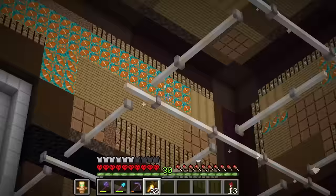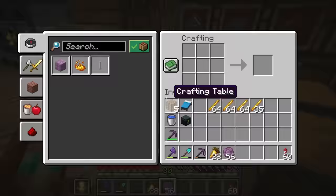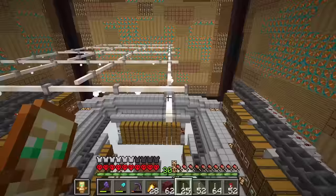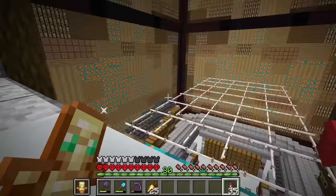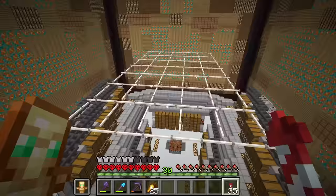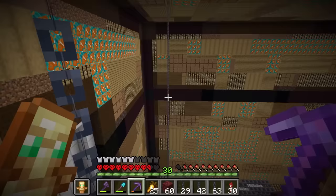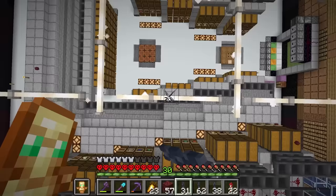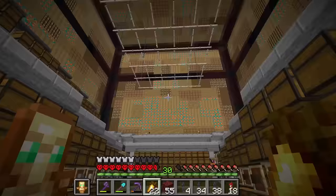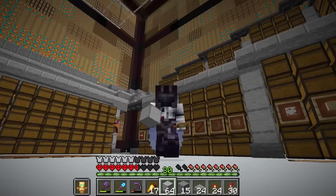Let's head into the nether and mine a bunch of chorus fruit so we can craft more end rods and build the ceiling light bigger. I don't know why but this actually looks sick — just literally seeing it floating above you. Let's craft some chains and make it look like it's hanging from the ceiling, even though if you look closely the chain isn't really connected. These lights are gonna be like a new trend in Minecraft — they look so sick. The main storage area is complete!